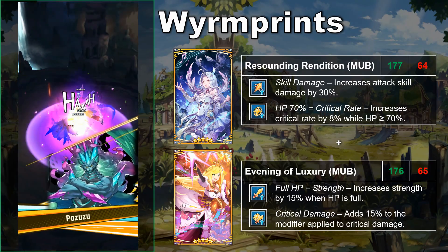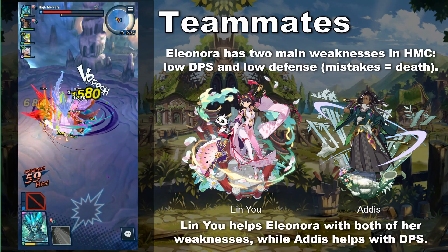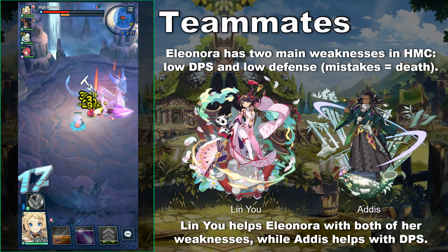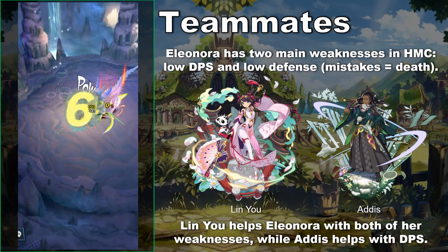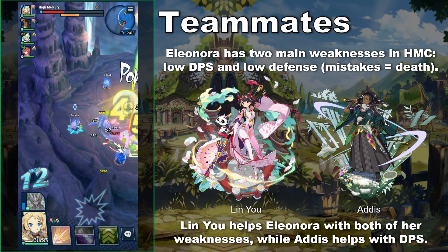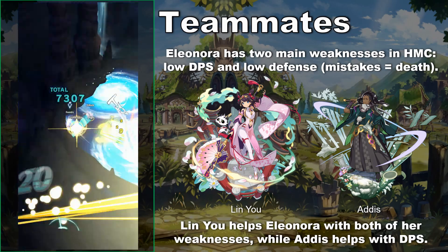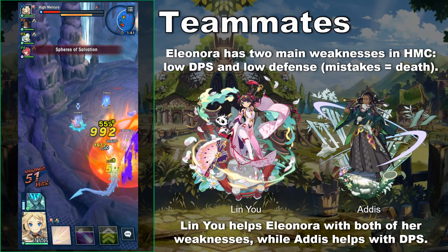For teammates, context matters since there aren't too many maps where you need to use Eleonora. She's fine for Mercury's Trial, Water Elemental Ruins, and High Mercury's Trial, but that's about it. Focusing on HMC: Eleonora has two weaknesses — her damage output isn't the best, and being a ranged unit means she takes more damage than melee characters. Lin-Yu helps in both areas thanks to her defense co-ability and high personal DPS. Adis is the other unit I like for his strength co-ability and bleed mechanic, though he doesn't help with Eleonora's survival. Both units have personal time-limited buffs and want to activate their first skill twice within one buff from their second skill — Eleonora's skill haste co-ability makes that slightly easier and more consistent.